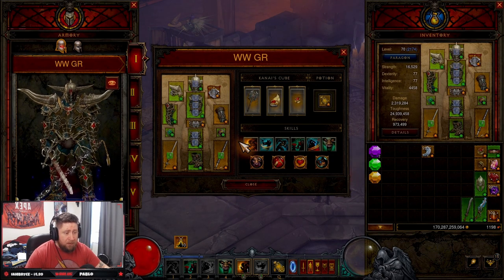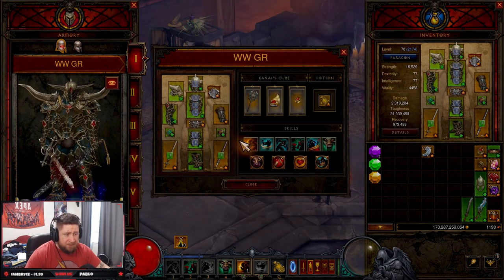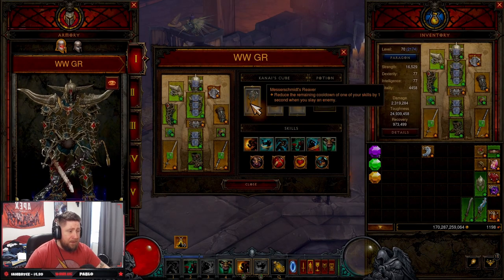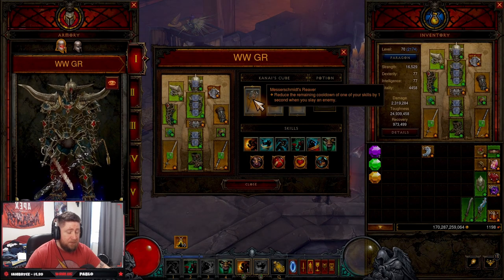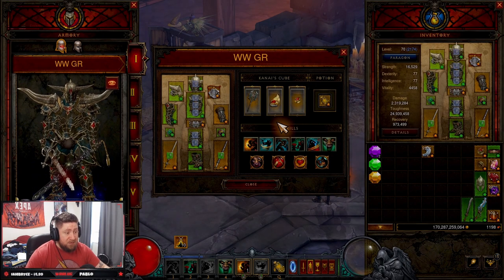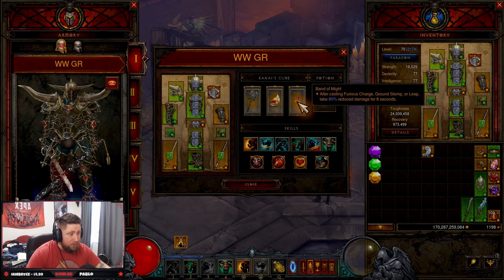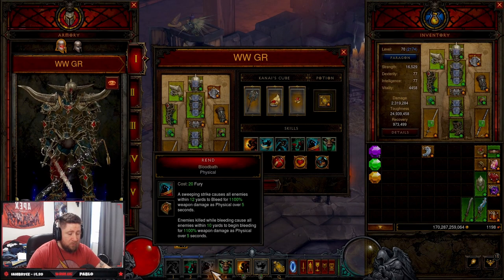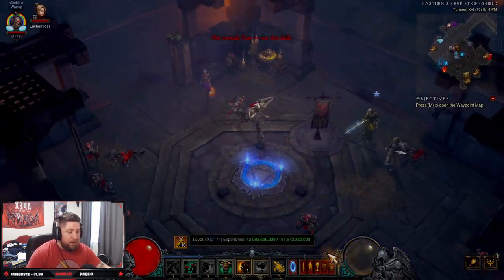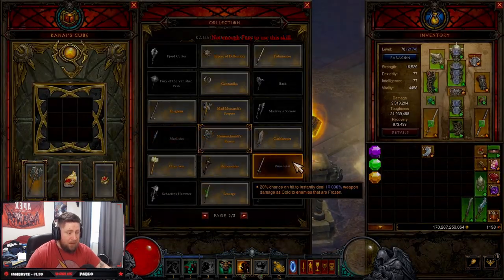We use Emeralds for sockets and Diamonds for armor and cooldown reduction. In the Cube, I have Messerschmitt's Reaver to reduce the cooldown of all skills when I slay an enemy — this is also how I maintain 100% uptime on Wrath of the Berserker. Then Mantle of Channeling: while we're spinning around, we deal increased damage and take less damage. And of course Band of Might, so as we're ferocious charging we get the damage reduction.